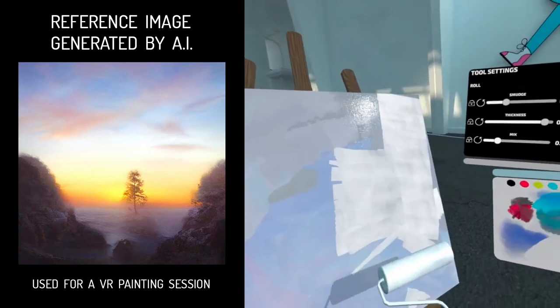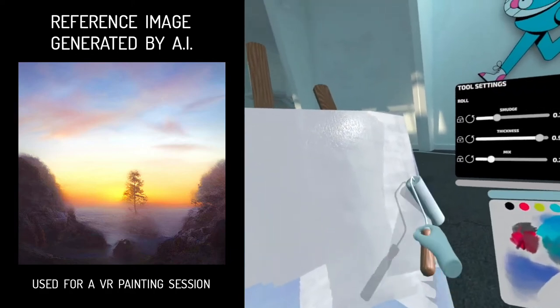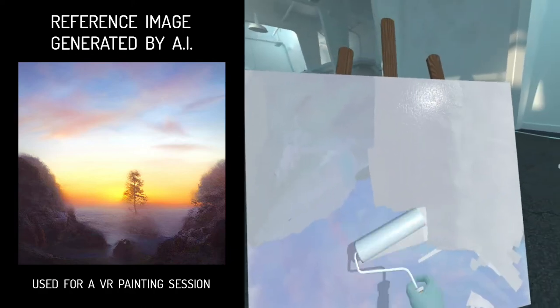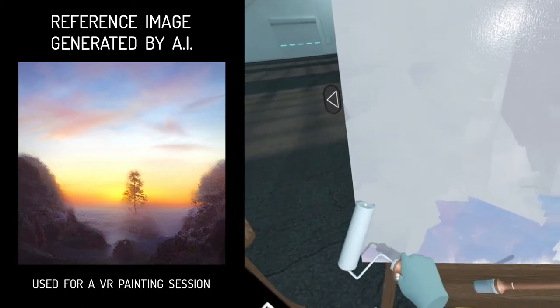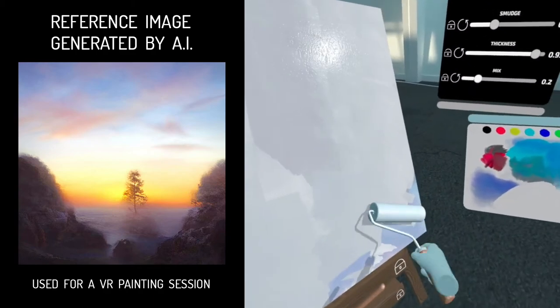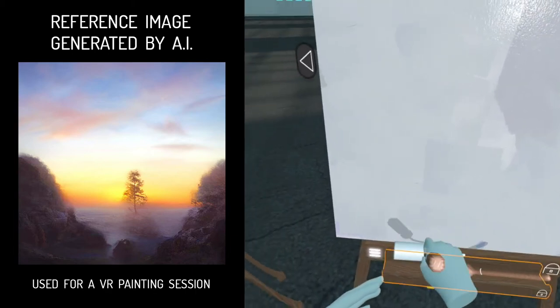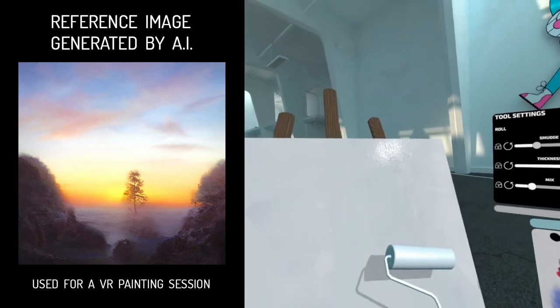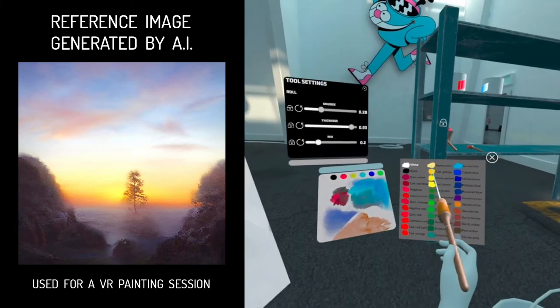First I will apply a neutral color base. Mix some blue, orange and light yellow hues for the clouds.